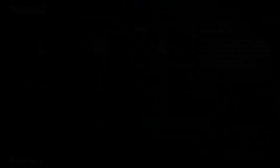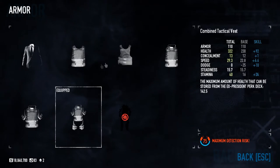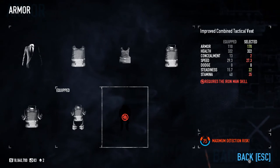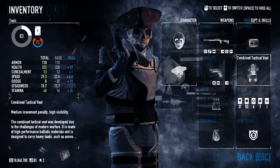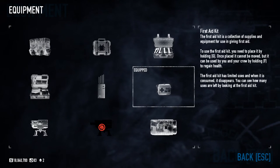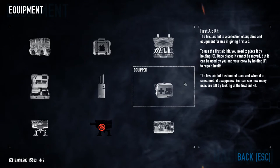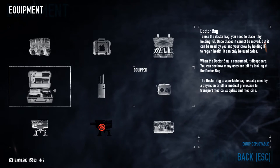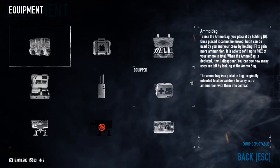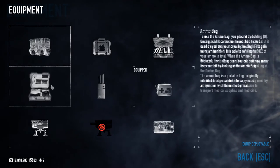Melee doesn't really matter. Frag grenades or Molotovs are pretty good. This is a loud build so you'll want the best armor you can get. I tend not to die on Overkill with this armor. I run healing packs because I get 14 of them with the skills I'm using. You can also use two Doctor Bags or two Ammo Bags if you're having trouble with ammo.